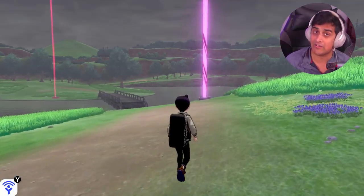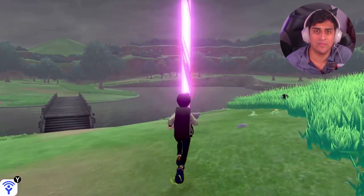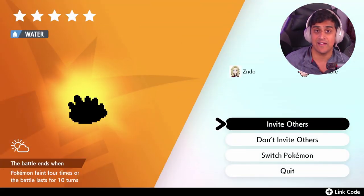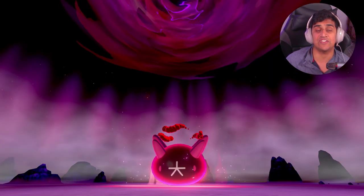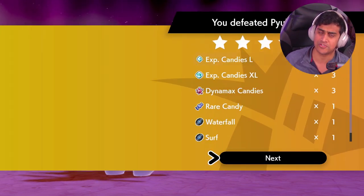you're gonna head off into the wild area and you're going to encounter a water raid. So just go find a Pokemon that is a Dynamax or Gigantamax water type Pokemon. Go fight it, destroy it, and it should drop the move Surf and other various water moves.